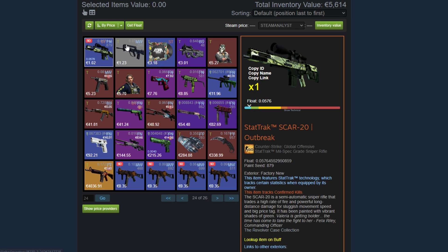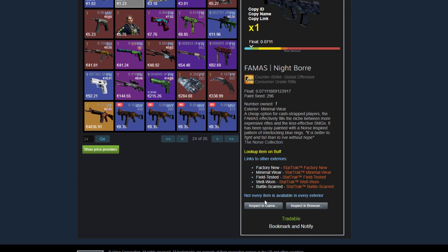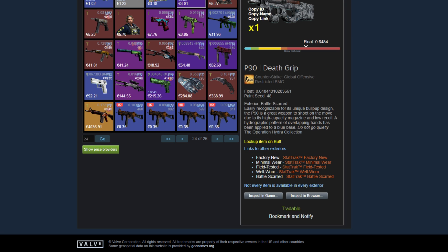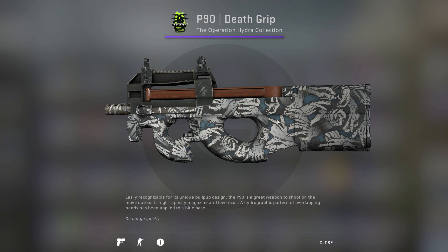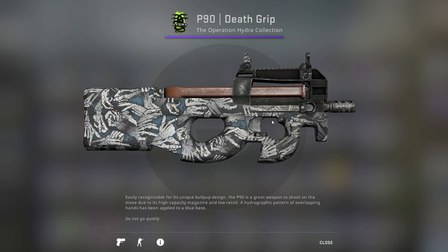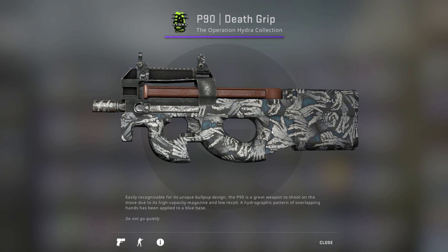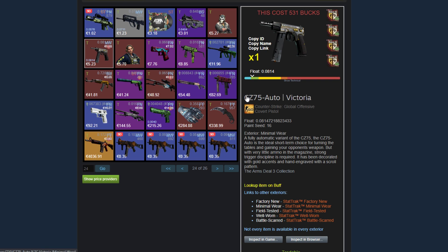A StatTrak Scar Outbreak. A Minimal Wear low float 0.071 Famas Night Boar. He has a Music Kit. A Battle Scarred P90 Death Rip — you can still see some hands but you can also definitely see all the bones and stuff. It's starting to become the special pattern with the high float Battle Scarred on the P90 Death Rip. Then he has the CZ Auto Victoria, which apparently cost $531. I believe this was a Gungnir trade-up fail — correct me if I'm wrong, but I'm pretty sure it was in one of his videos.